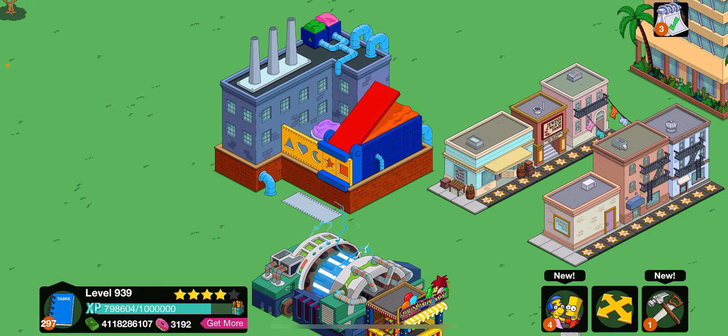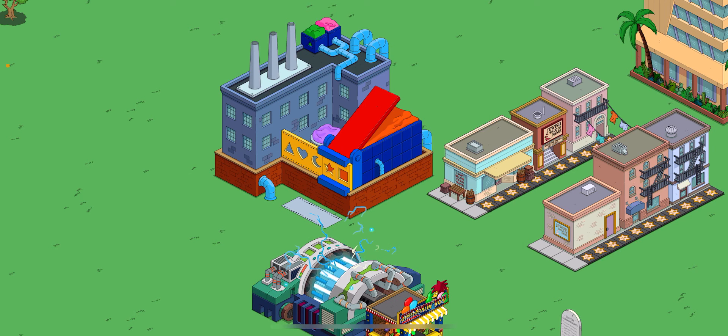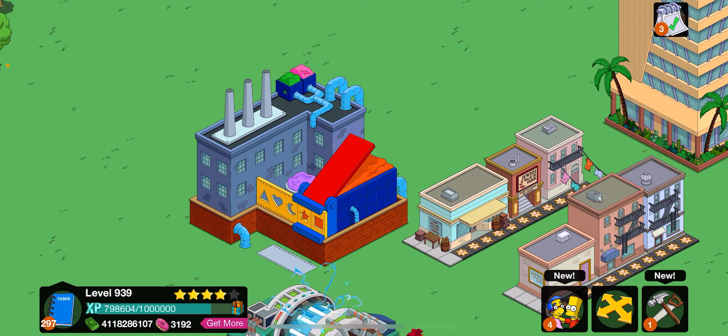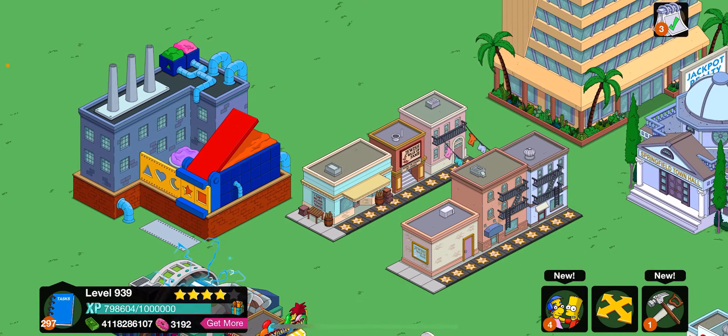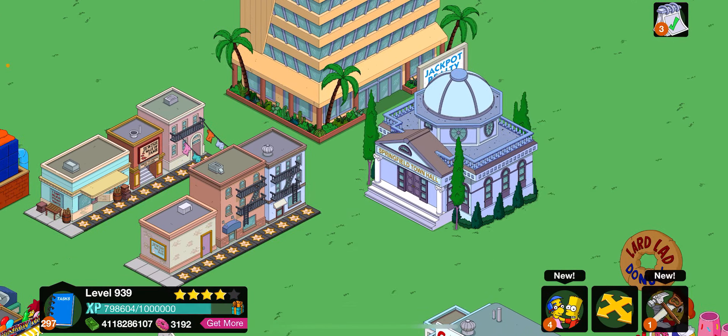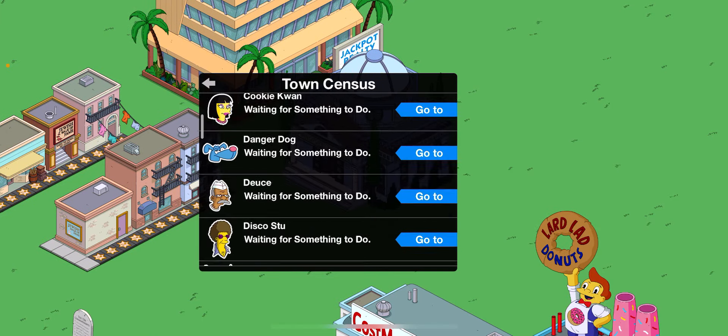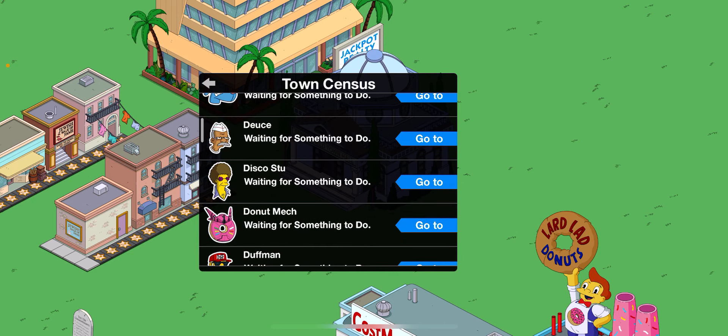The next thing is the Play-Doh Factory - make sure to get this early on, it might even be free. It allows you to do a mini game where you find Maggie, and you get donuts if you find her within the time given. Again, worth doing - I'm pretty sure that's every day, and it's very helpful if you want to increase your donuts from all different sources.